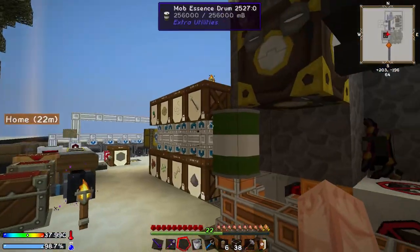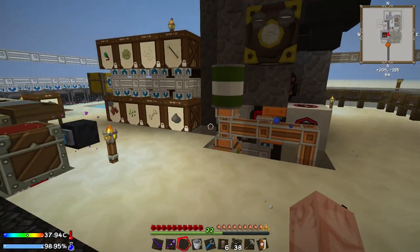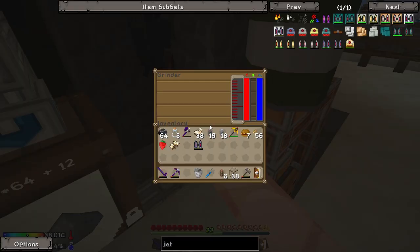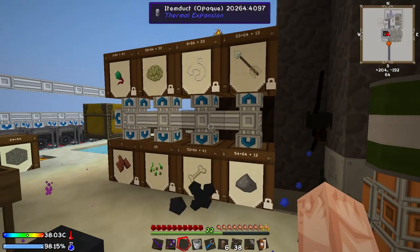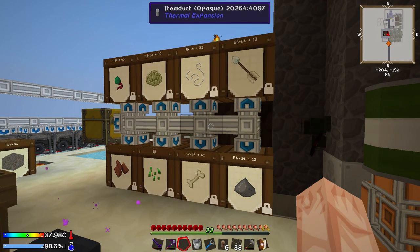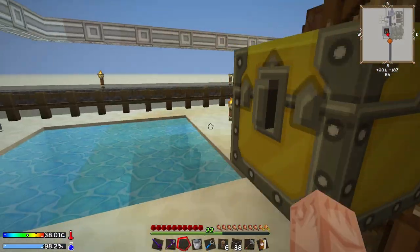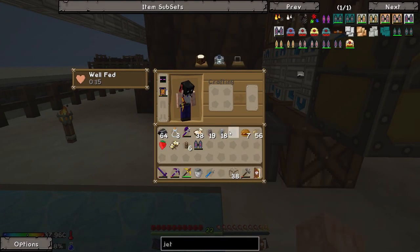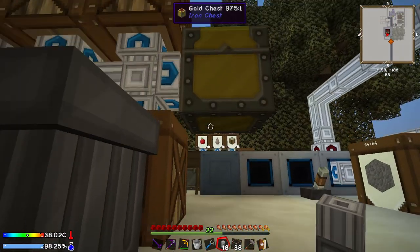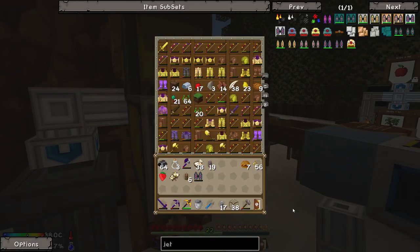I can see some mobs just chilling in here. Are you all full? There's nowhere for the mob essence to go. Something seems full — nothing's moving. Maybe the bin is what's blocking things up here. It looks like it's trying to send junk items out, so we're just going to hook that back up.